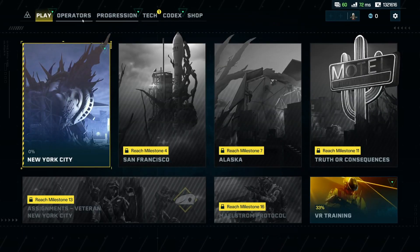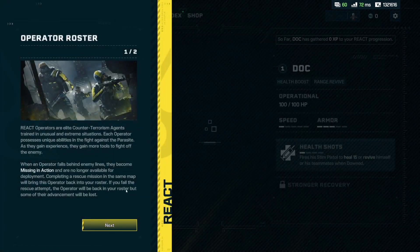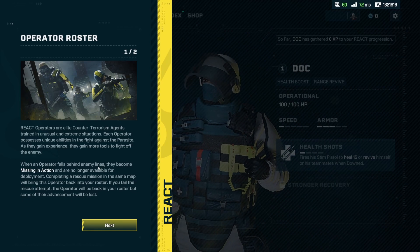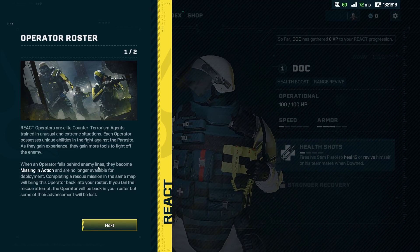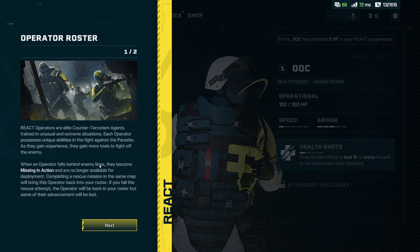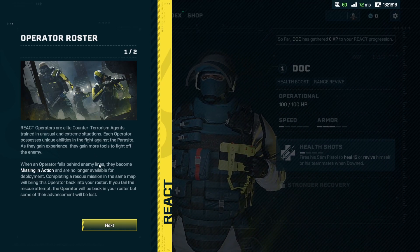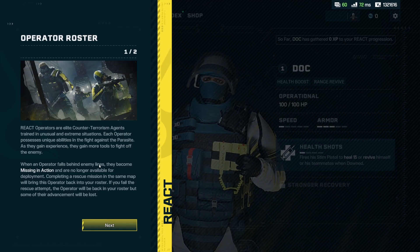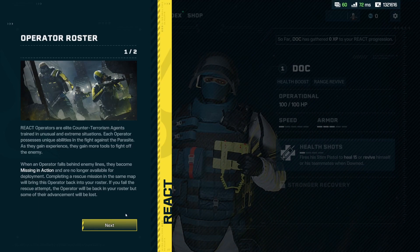Here's the main screen where we can choose stuff. Here are the operators. If you have an operator and they lose all their health, they get surrounded in this foam. If the team can't get them back to a pod, or if the whole team dies, or the team leaves without getting them back to a pod, then you lose the operator and have to go back and rescue them in another mission.